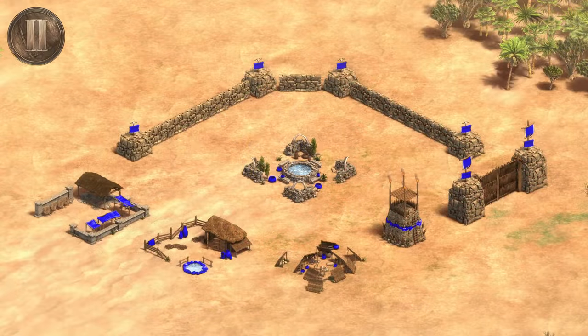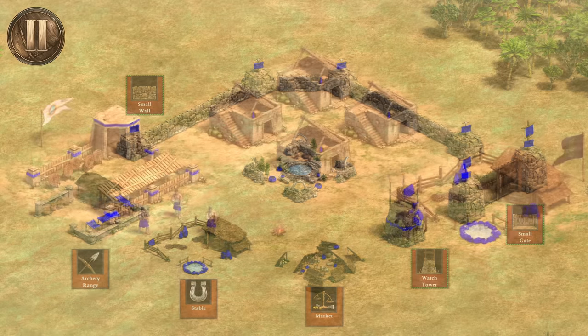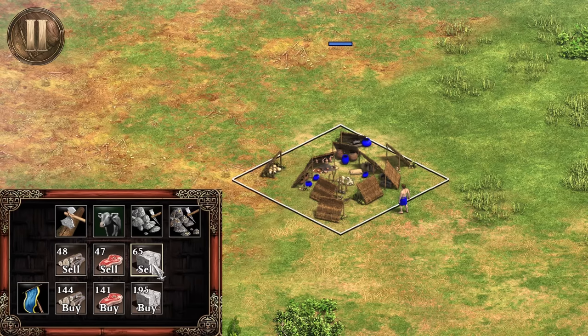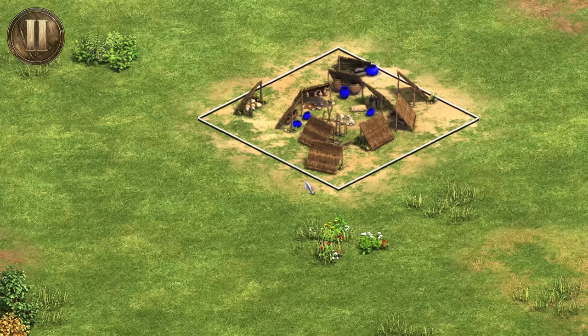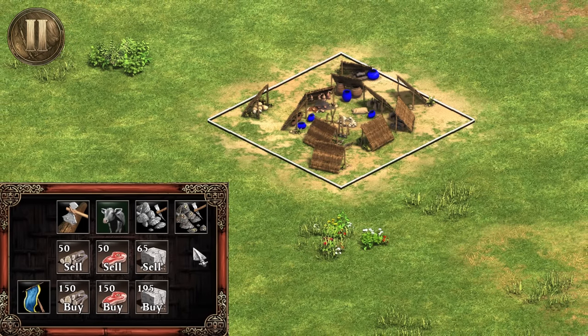In the Tool Age, you get access to 5 new buildings, which are the archer range, the stable, the market, and the fortifications of walls, gates, and towers once you research them at the granary. The archer range allows you to train ranged units, and the stable mounted units. The market serves a lot of purposes here — you can now buy and sell resources and train trade carts to begin your trade. It also houses technologies that affect not only your economy but also your military as well.